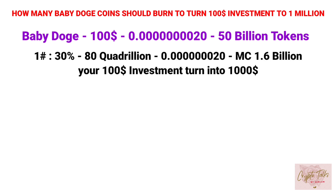In the first scenario, let's consider 30% of tokens have been burned. The current supply would be 80 quadrillion, trading at $0.000000702, and its market cap would be $1.6 billion. Your $100 investment would turn into $1,000.